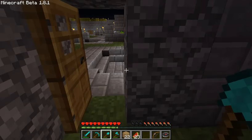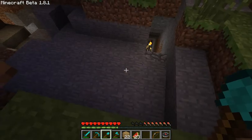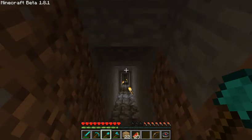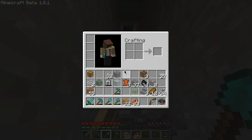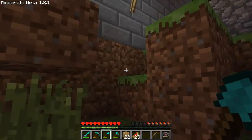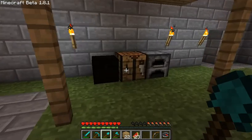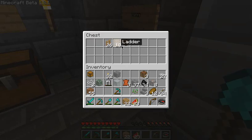Nick found a Scouts and Archer mob spawner a while ago, and he built a path there from our base. I haven't been there yet. He asks if I can bring some wood, and I say yes. He then asks to bring ladders instead. We take a detour, and now we're going to build a trap so we can collect the materials from them.